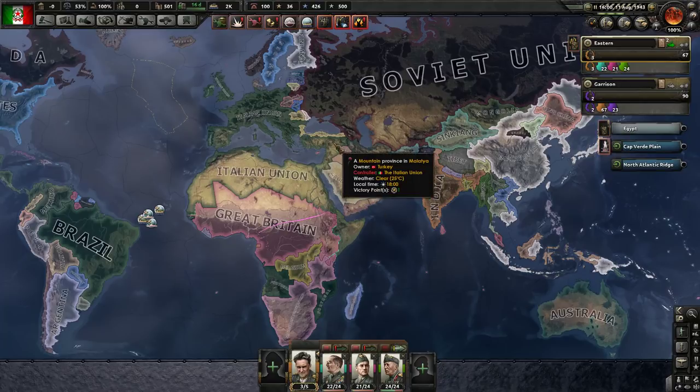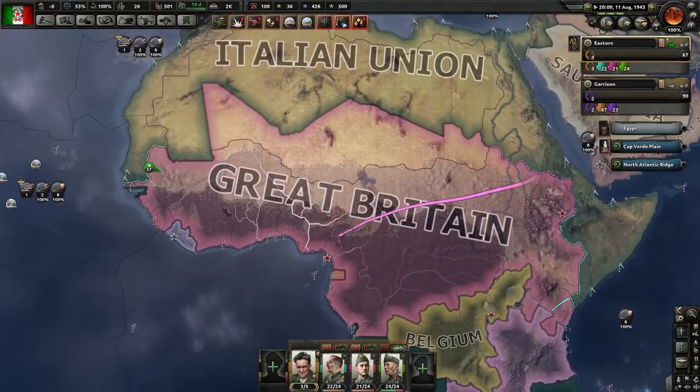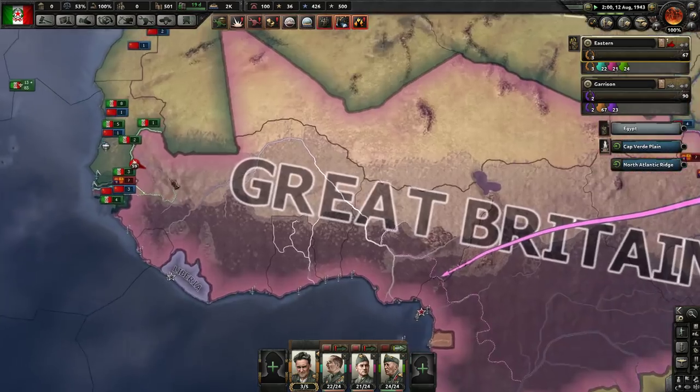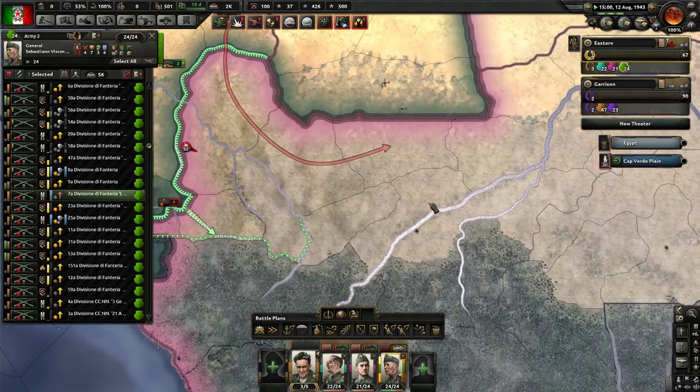Hey folks, Quilleteen here and welcome to another episode of Let's Play Hearts of Iron 4 as Communist Italy. The slow African campaign is underway. I think we did play the whole last episode at speed 3, which is part of it, but it is legitimately fairly slow going here.